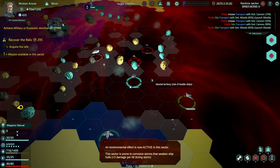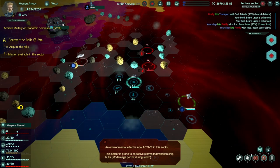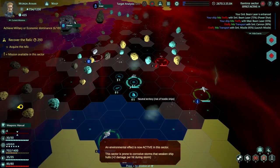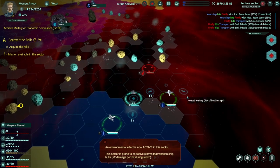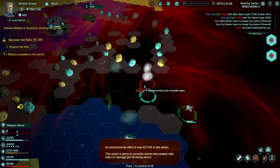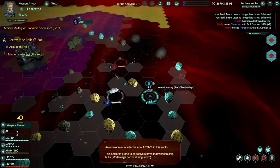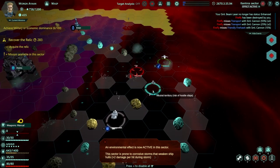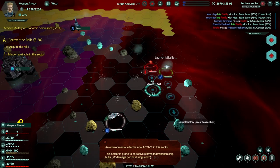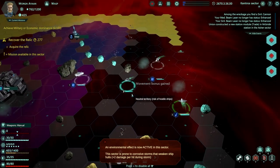I'm just going to target that guy, hit him with our power attack, shoot with our other weapon, and then start moving to get this asteroid cover bonus. We're going to power up our weapons and hit him. I can't do a precision attack because I fired with both weapons. He launched missiles. I'm going to do a circle maneuver while he decides to head over to us. Almost a kill - there we go, it is a kill.